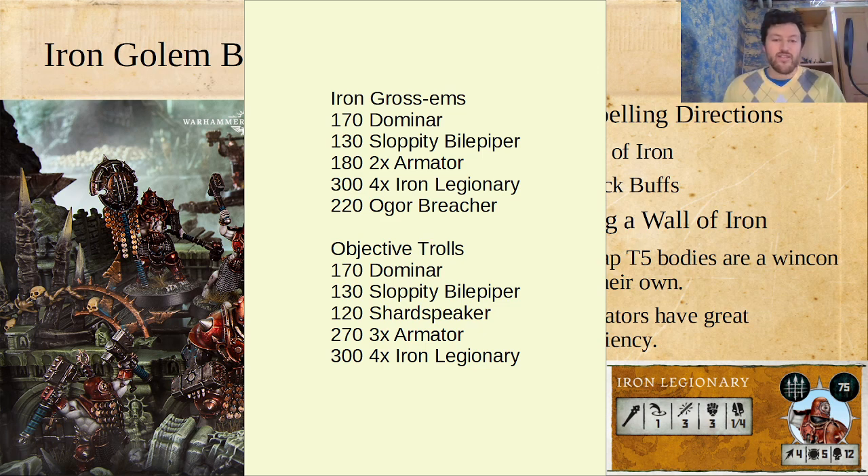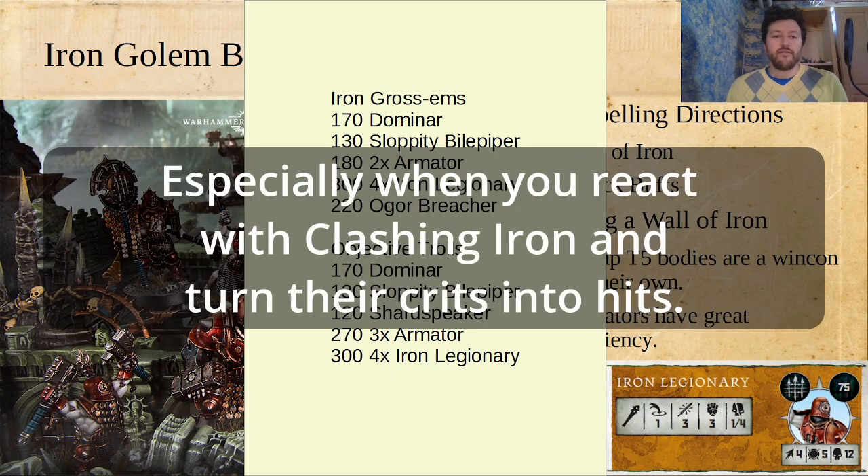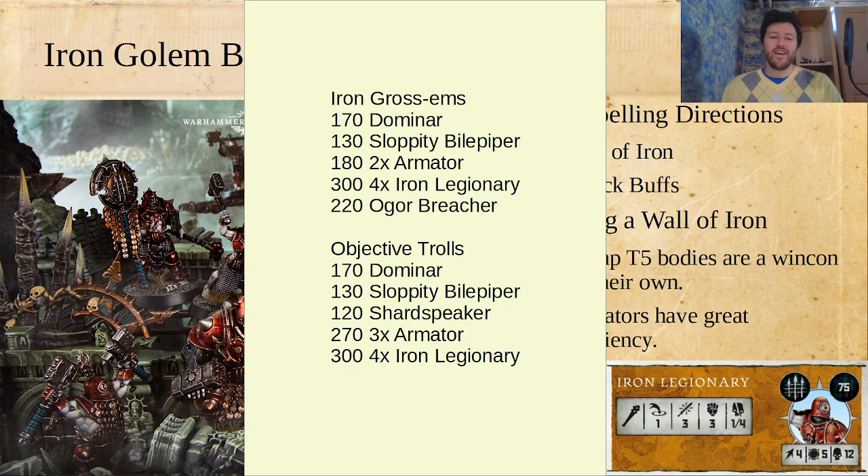Now you have 10 fighters because you've gone up to 3 Armatures. You still have these Toughness 5 Iron Legionaries. There are not a lot of fighters in the game that can take an Iron Legionary off the board with only 2 attacks — and with minus 1 attack because of that Toughness 5, most things that crack Toughness 5 pretty well have a low number of attacks. So when you give them minus 1 attack, they're just not clearing those Legionaries off the board. Even with a 5-10 or 4-8 damage profile, getting minus 1 attack makes it so hard to count to 12.